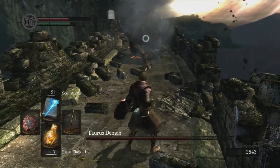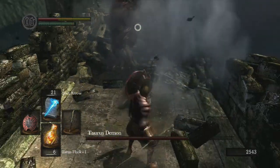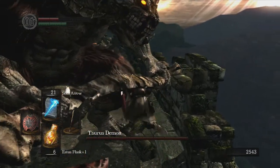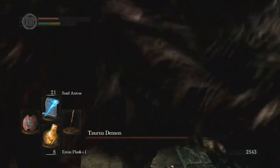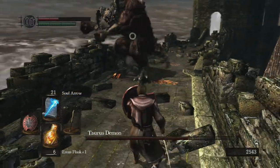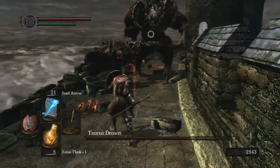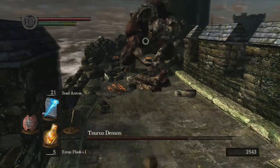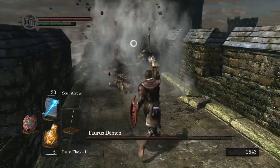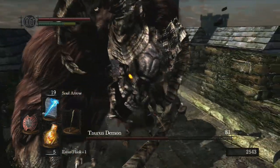Now let's do some magic. Bait his attack — he didn't quite make it, I'm going to have to run past him. Sometimes it can be a nuisance; it can be hard to get past him. So bait that attack and hit him with magic — bait that attack, roll backwards, hit him with magic, just like that.